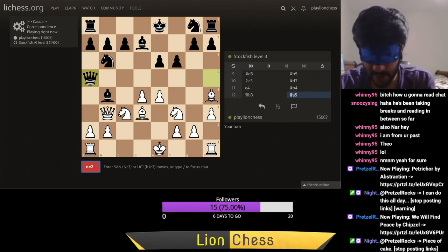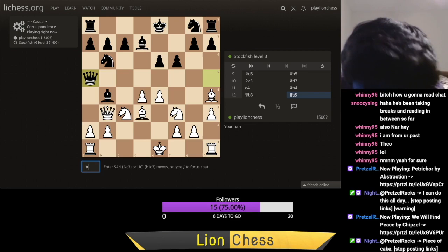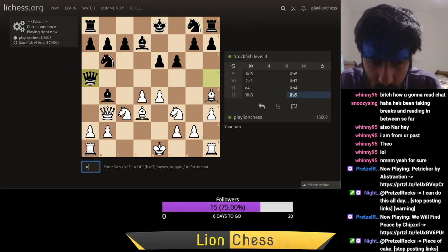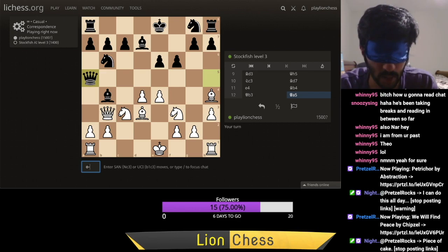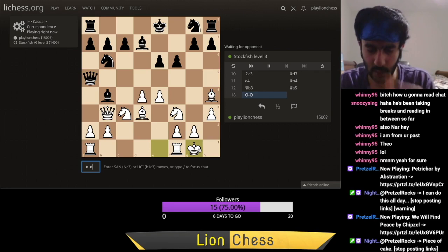Wait — one reason to maybe not do e5 is I give their knight the d5 square, and that's not a desirable square to give up. That knight right now on b6 has no future, and I'm giving it a square on a silver platter. But I have a queen on b3 staring at the b7 pawn, so they can't just go there. Let's play e5. He plays bishop f8 — all the way back home. Now they have two more moves to make before they can castle, and that bishop on f8 still doesn't have a good idea where it wants to go.